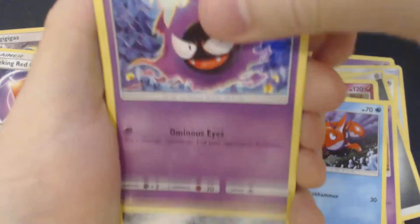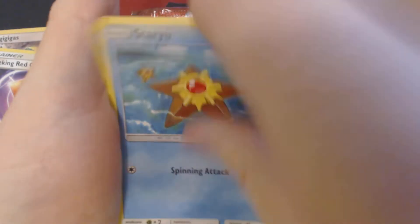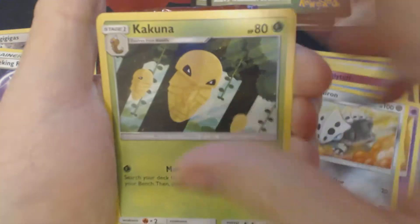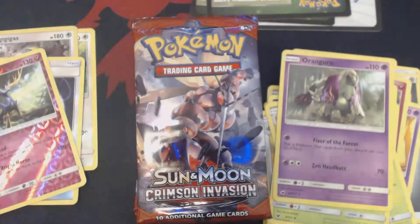Third booster pack. Got here two Corfishes, Ghastly, Aran, Dino, Staryu, Fairy Energy, Leron, Kakuna, Axelgor, Reverse Hollow Xerneas, and Oranguru.